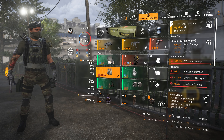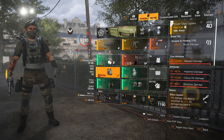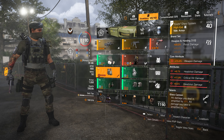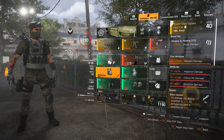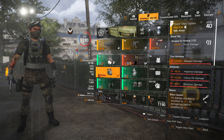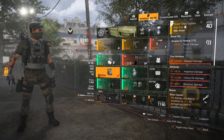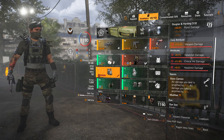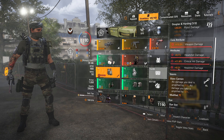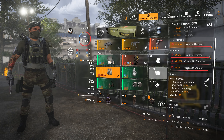On the chest piece we have the Douglas & Harding brand set, because equipping one piece gives you 20% pistol damage, and this is a pistol-focused build so we need that. The core attribute is weapon damage. The attributes are headshot damage and critical hit damage, and the mod is an additional 9.5% headshot damage.